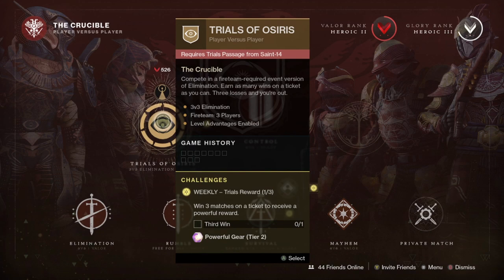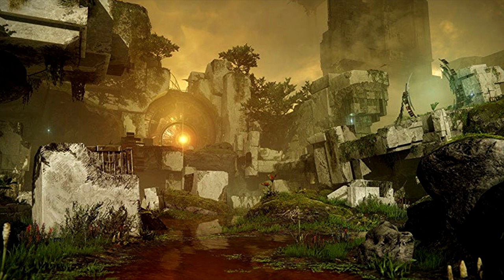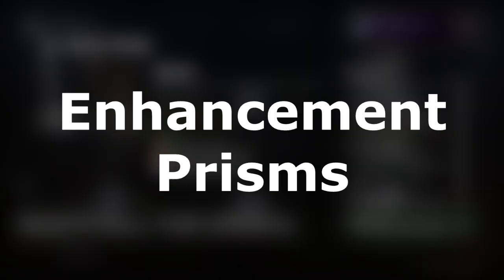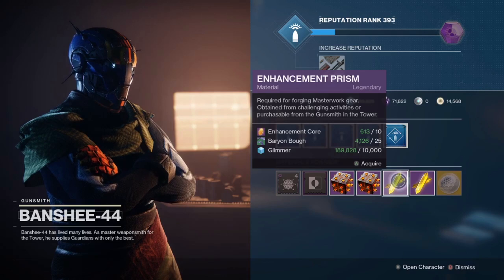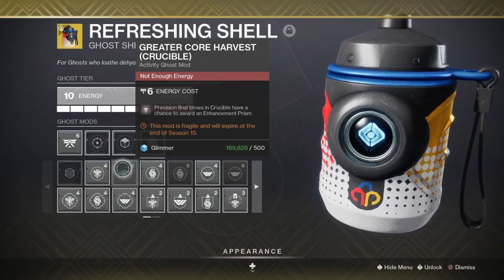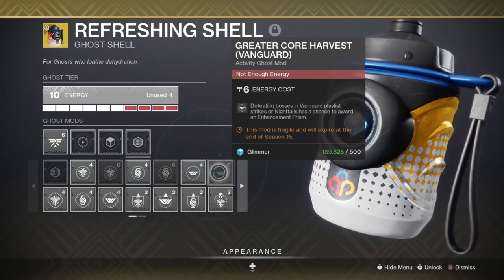Adept weapons should also be available from the master version of Vault of Glass in a few months, as well as future master raids and dungeons. Going back to armor masterworking, you will also need Enhancement Prisms and Ascendant Shards to masterwork your armor all the way to a max of 10. Enhancement Prisms can be acquired from multiple sources, with Nightfalls — especially higher level Nightfalls — being the best and most efficient way. They can also be bought from the Gunsmith for 10 Enhancement Cores, 10,000 Glimmer, and 25 rotating planetary materials. There are also cores and prisms earned throughout ranking up Valor in Crucible and Infamy in Gambit, and a ghost mod that earns more Enhancement Prisms through precision final blows in Crucible, defeating invaders in Gambit, and defeating bosses in Strikes.